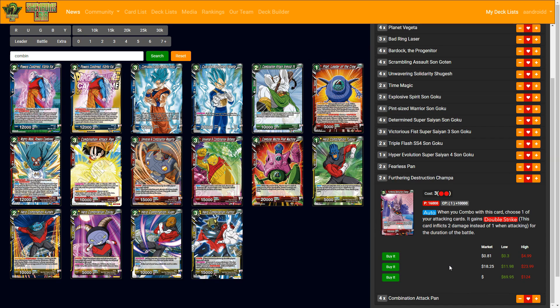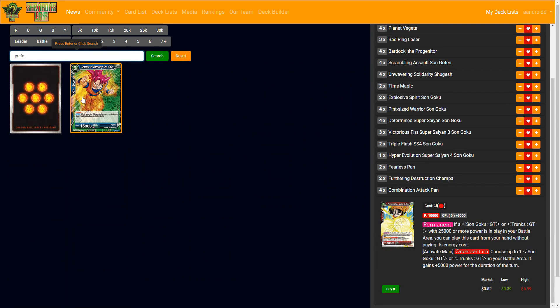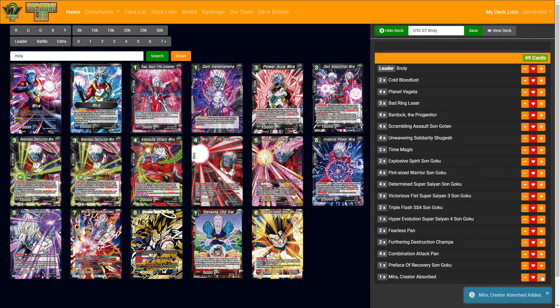Combination Attack Pan — you play her for free if it's 20,000 or 25,000 or more with GT Goku, choose one of those and it gains 5k. Even if you don't end the game that turn, she just sits there and can activate main next turn to gain 5k. Very sweet there. Finally we have Preface and Mira — two of those. The early Champa combo: combo with Bardock or Scrambling Assault or Broly, bring them to low enough life to threaten lethal very early, then Combination Attack Pan finishes it off.